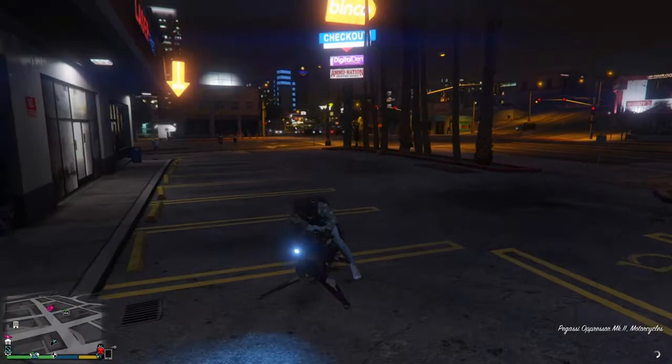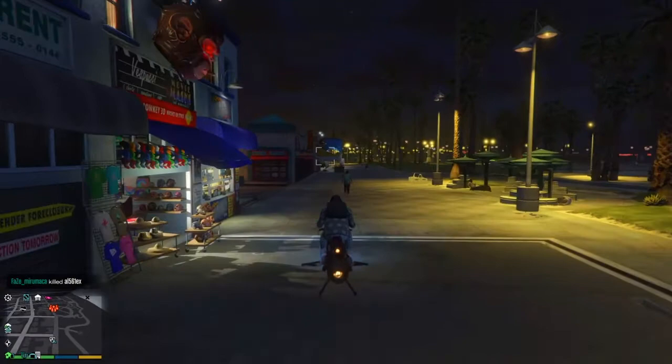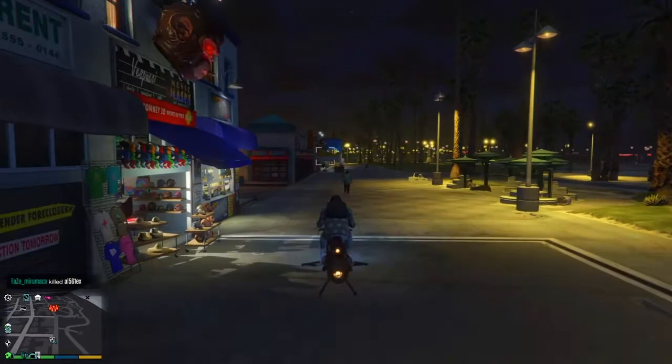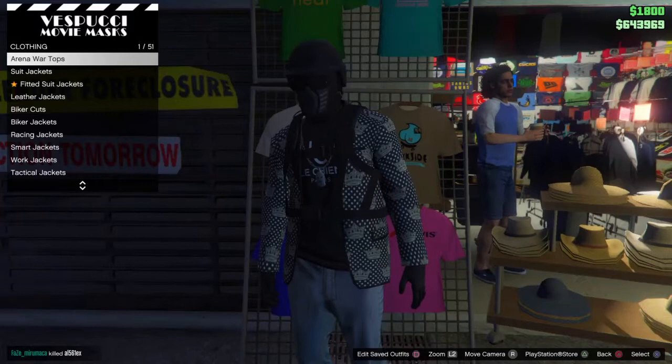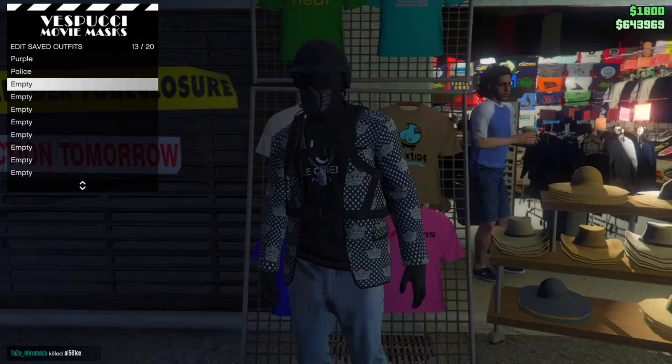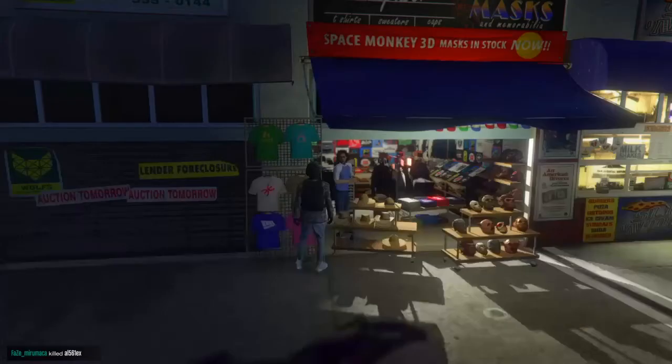Then head over to the mask store again. As you can now see, I have arrived at the mask store. What you're going to want to do is head over to the shirt section, press square, and save this outfit under any name you would like — in this case I'm going to save it as 'para'. Then exit the shirt section.